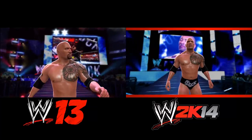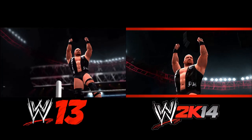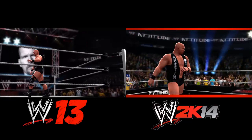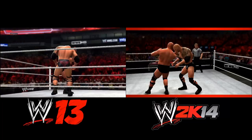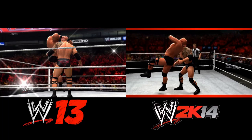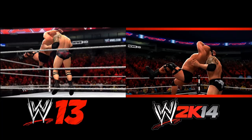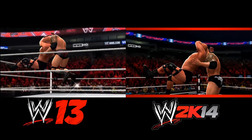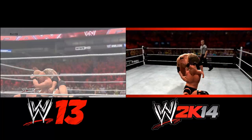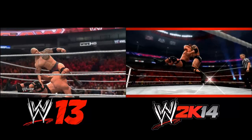Let's start with The Rock. Obviously his tattoo is still there. Austin has the same entrance by the looks of things, same camera angles for the most part. It looks pretty much identical — I don't think they've changed much of them, truth be told. The Stunner in the trailer for 2K14 seems to be the same Stunner that's in 13, with the Rock oversell as we like to call it. They kept changing it and doing repeats in the trailer so it was hard to line it up, but it definitely looks like it's the same one, or very close to it anyway.